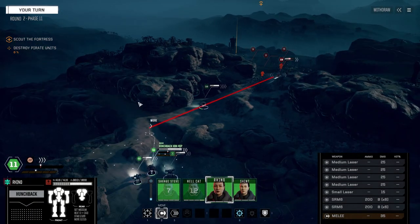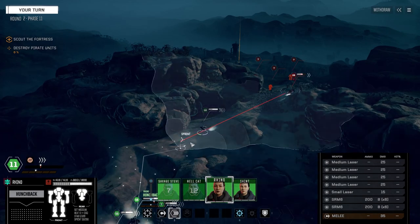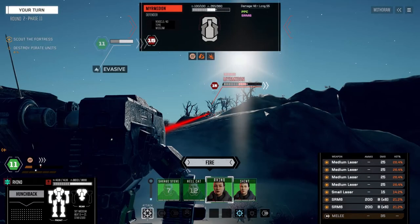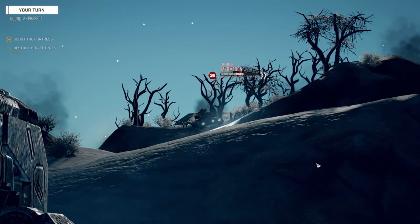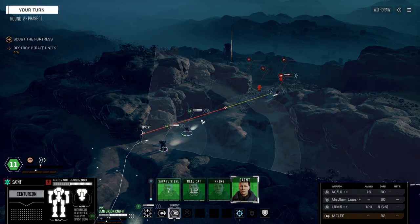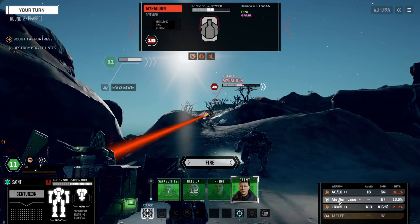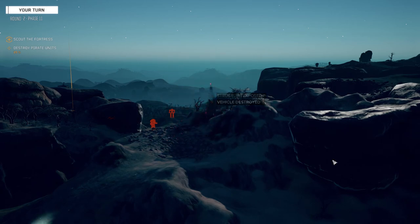Let's get Rhino up. We got a target right here. I think we're going to fire everything but the small laser — save a little bit of heat. Wow, that was pitiful. Alright, Saint — target him from there. Got lots of AC ammo so we'll fire everything. Nice. And we're up by one. One for the scrap heap.